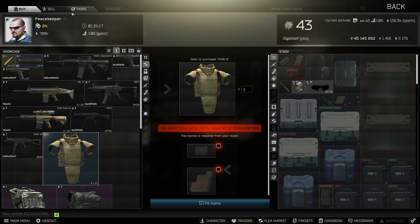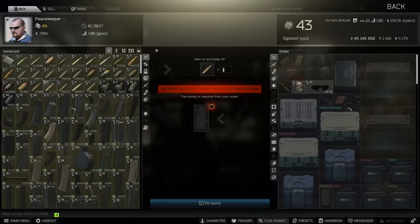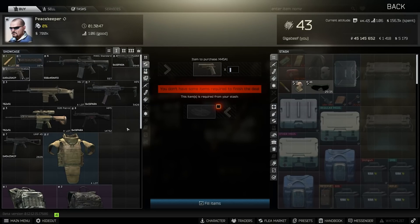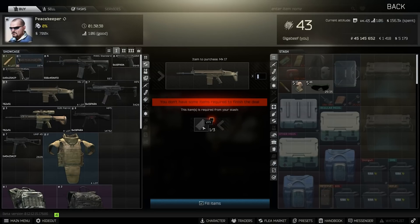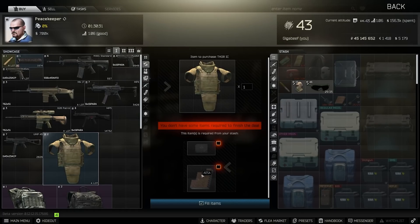Whizzing over to Peacekeeper Level 1, we have a few things here. We have an individual round of Lapua Magnum AP - these rounds can go for 90k even at the end of the wipe, and you could actually buy them on the flea, so it's pretty expensive having to use one of these to buy an individual one at around 200k. We also have the M45A1 for a military cable. Then there's a bunch of other guns: the G28 for one of these KofDM radios and an Iridium, the SCAR-H for three VPXs, and the Thor Integrated Carrier Body Armour for one magnetic tape and another array.